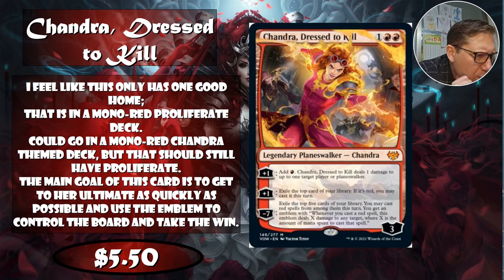You also get an emblem where whenever you cast a red spell, the emblem deals X damage to any target, where X is the mana spent to cast that spell. Any red spell — not just instants or sorceries — so in mono-red, almost every card triggers it. You could even get two of these emblems, dealing double damage for your casting cost every turn. At $5.50, I think it's worth it, though her first ability looks a bit boring.